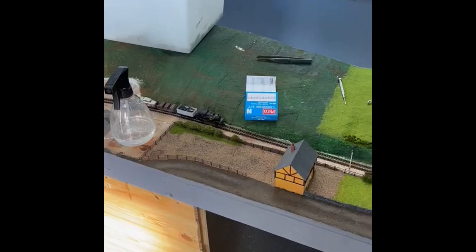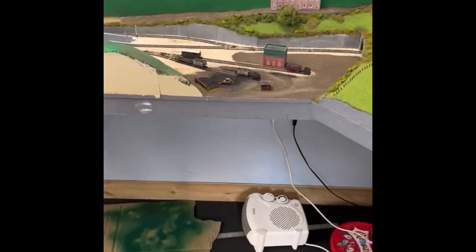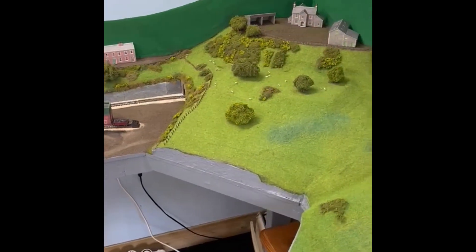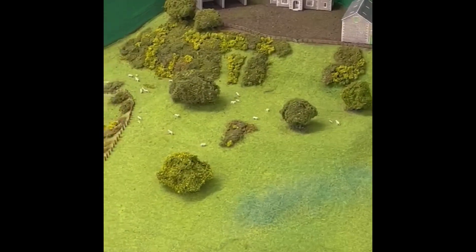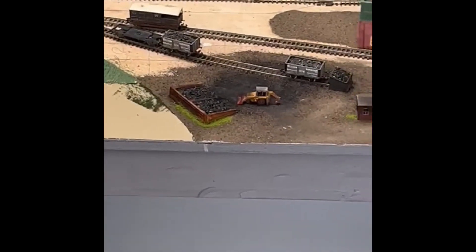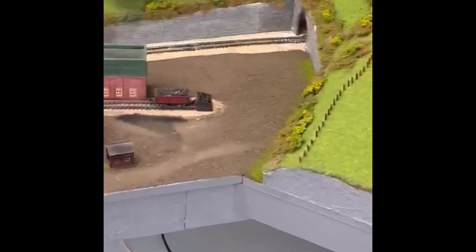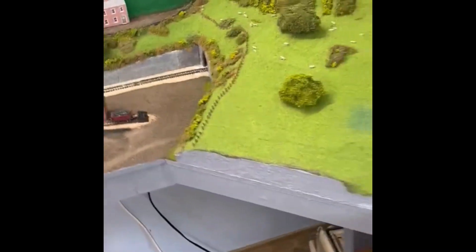Hey guys, welcome back. So let's have a look at what we've been doing. I've added some clump foliage into the hedges to make them stand out a bit more, and added a bit of greenery around the building. I just need to tone it down a touch, or maybe even add a little bush here and there.